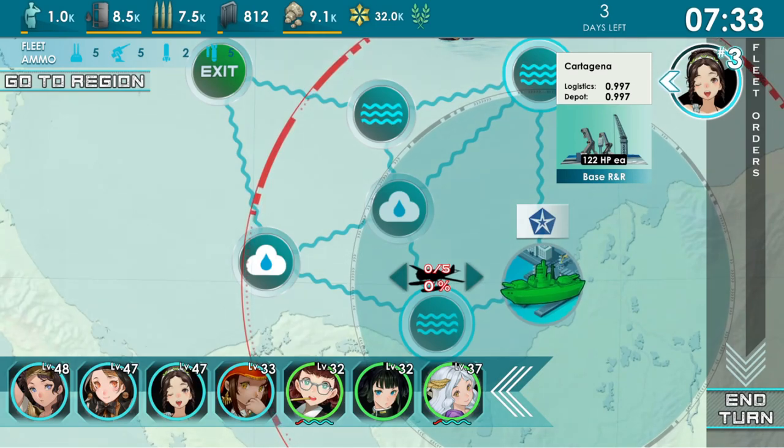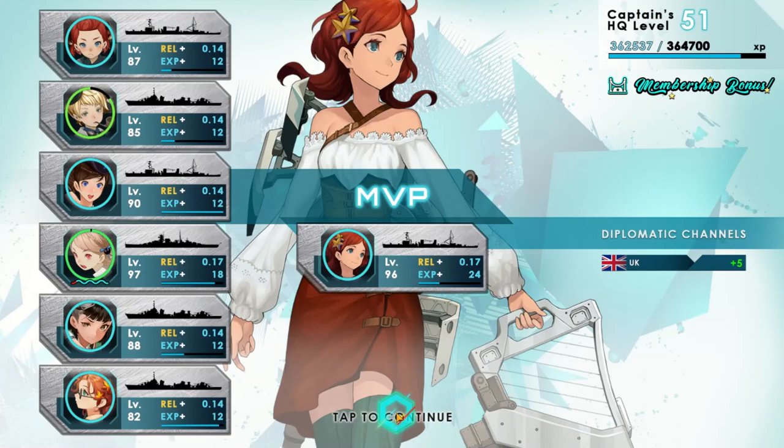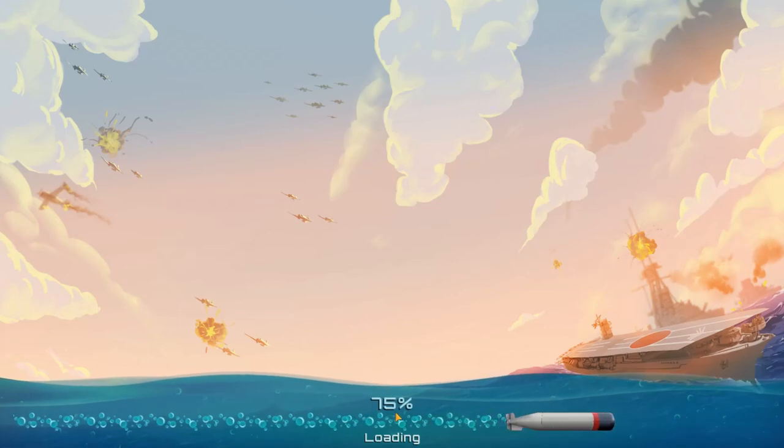Once you have defeated the final Morgana, your victory screen will also display a rank based on your performance in the map. It rewards bonus EXP and vestures, with an S rank unlocking cruisers for that map in future.